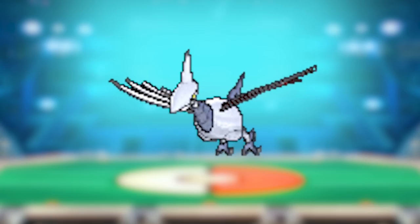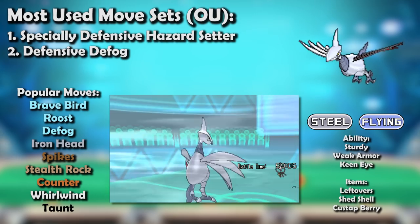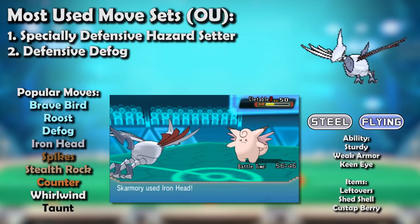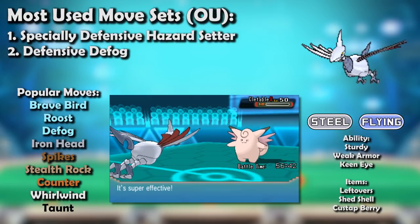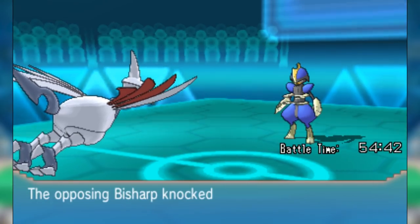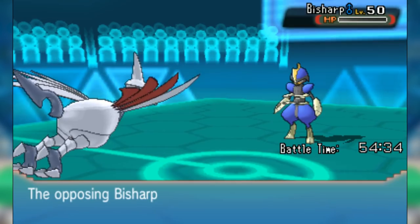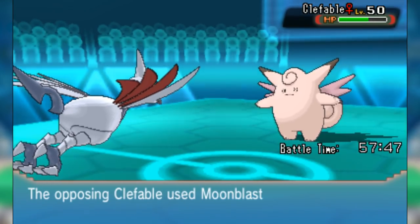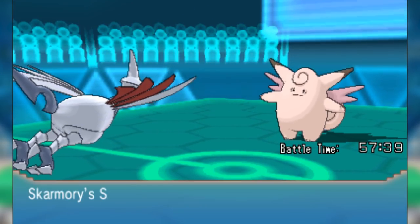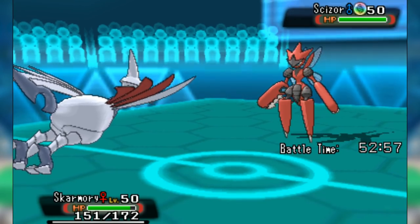In Gen 6, Skarmory's new tool was Defog, allowing it to become a hazard all-arounder — removing and setting them in turn. With Fairy types now in existence, Skarmory's Steel typing became even more valuable, and Iron Head became an extremely useful tool. Rocky Helmet became another item option alongside Leftovers and Shed Shell, and certain variants even ran Counter to handle physical threats that didn't mind Brave Bird, like Mega Scizor and Bisharp. Skarmory was played specially defensive almost as often as its physical variant because of what a great Fairy-type check it was.